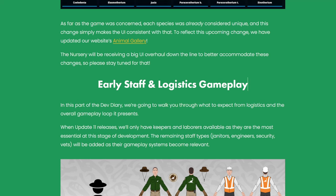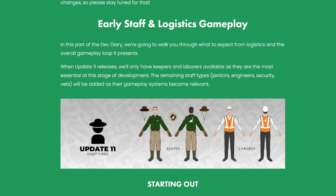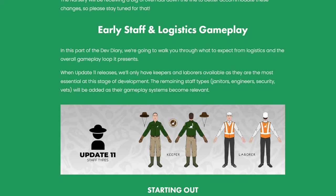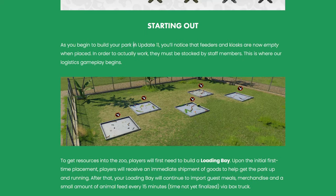As part of Update 11, keepers and laborers will be available as they are the most relevant staff at this stage of development. Janitors, engineers, and security will be added later. At the beginning of building your park in Update 11, feeders and kiosks will now start empty — we'll have to get staff members to stock everything up. That's where the logistics gameplay begins.